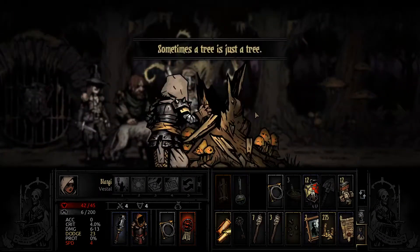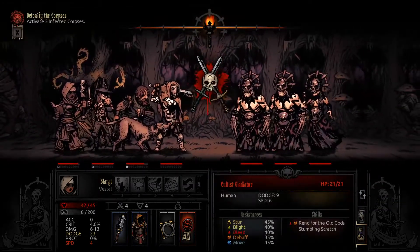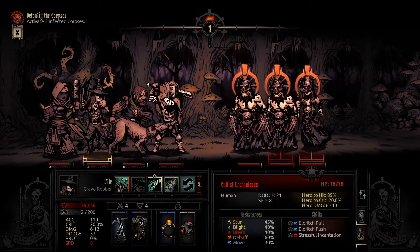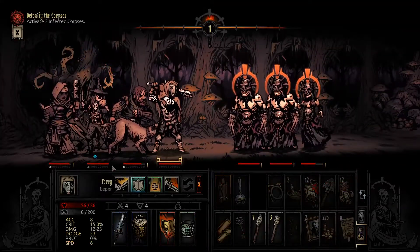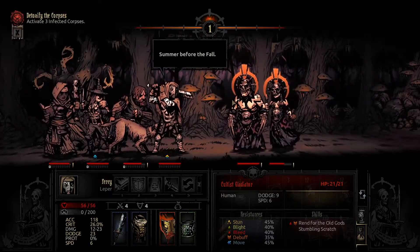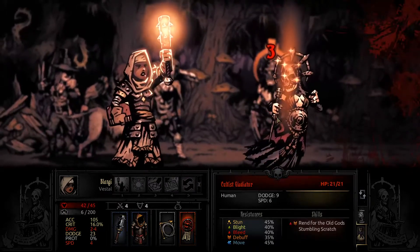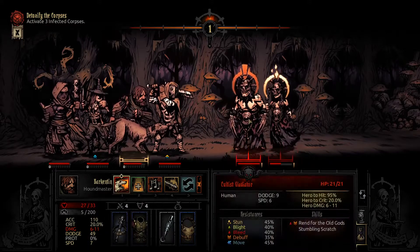We get a surprise on the next encounter — that's nice! Let's hit the stress dealer first. Six damage is low but we get the combat buff. The leper swings for 35 — I'm not sure if all lepers are insane or if it's just Percy. We do land the stun though, which means we can spend some time hitting the front enemy.